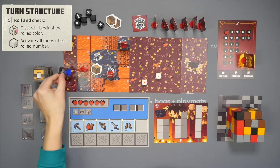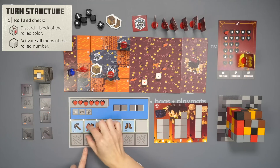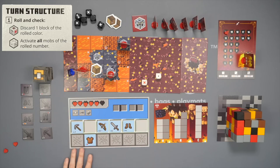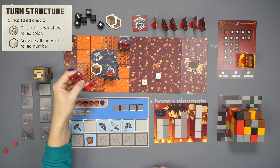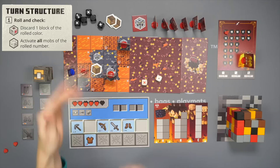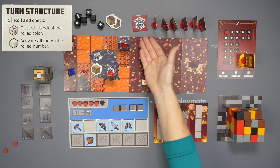In this case the attack is two hearts, so our blue player would be attacked and lose one heart and one additional heart. Had there not been any mobs with the correct pips, you would need to spawn one from the spawning queue.